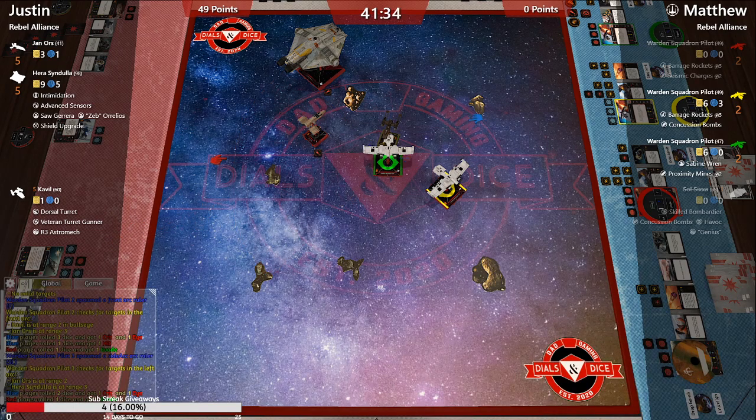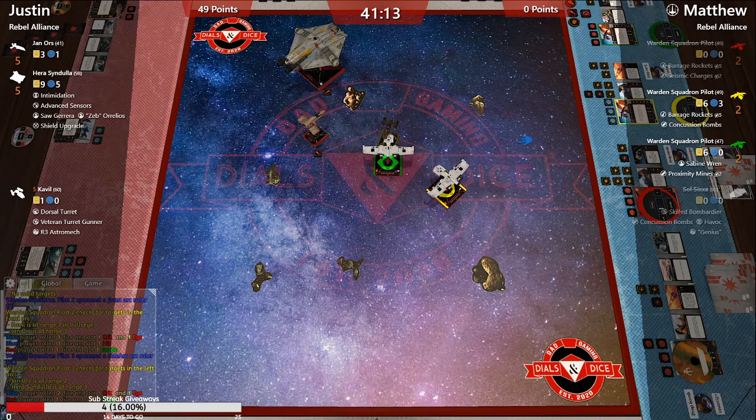Surprised nobody's gone after Jan — pumping up those other attacks is a key component of this list. It helps that she's the least tempting target because she's the one with two evade dice. Did Jan not take damage?